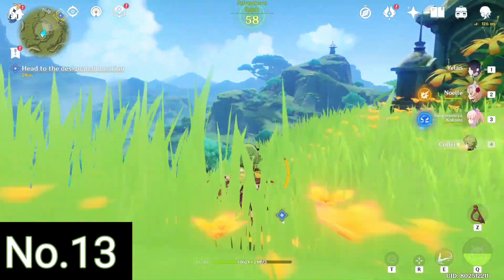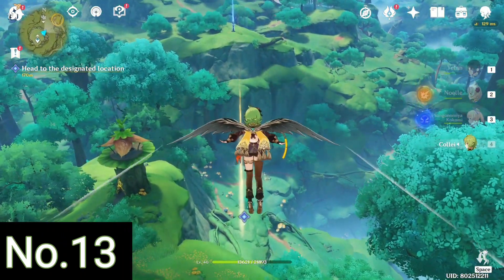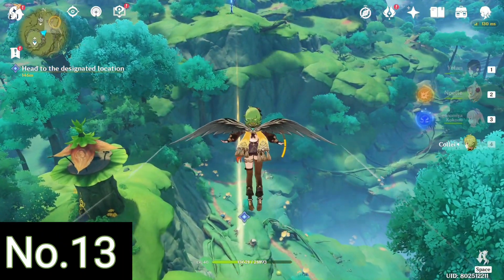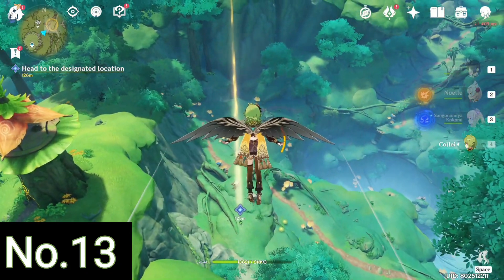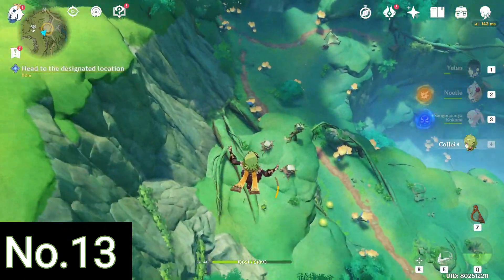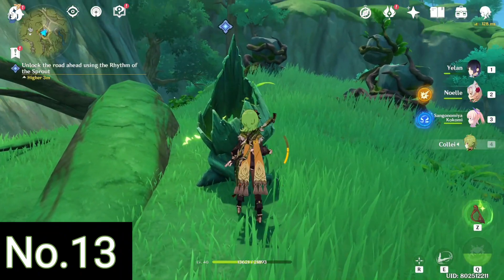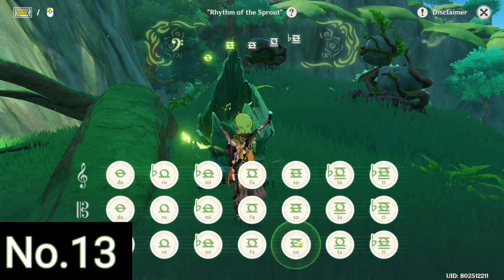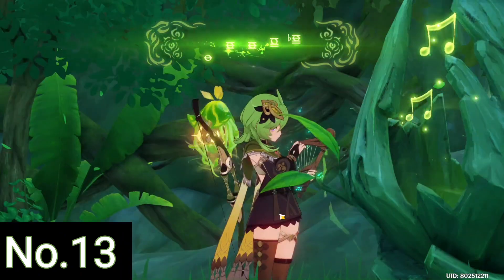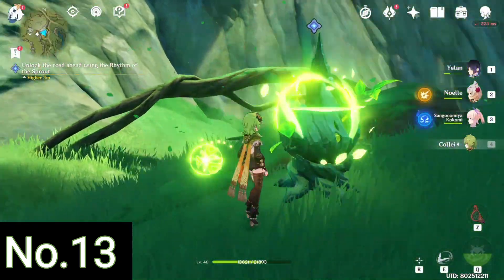Now we teleport over here because we will be using the Rhythm of the Sprout to unlock another mechanism to get the 13th Dendroculus. After teleporting we travel down by the side of the hut to that location. It is actually part of a quest so it's pretty simple — the location is already marked for you. All you've got to do is travel to that location, use the Rhythm of the Sprout again, unlock a cave, and the Dendroculus is sitting just at the mouth of the cave.